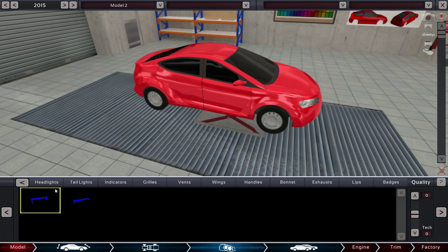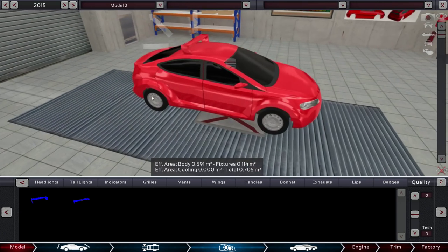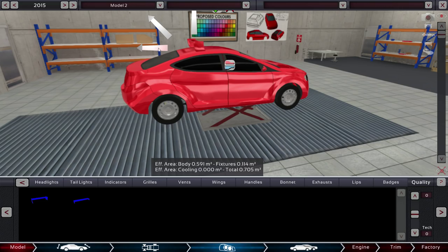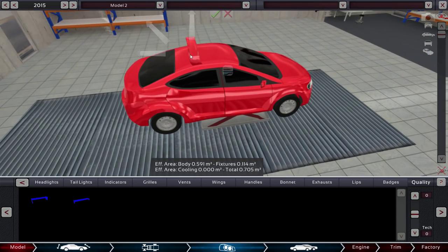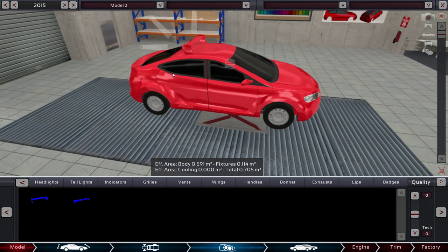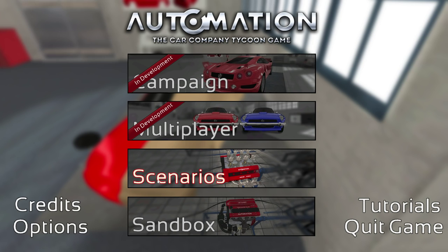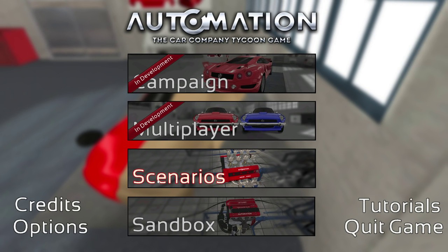Maybe we want one of these wings on the back here. Oh, is this wing going on the top of the car? That is just beautiful. I don't think anyone can argue that I am making just an absolute gorgeous kind of car. Let's back up and go into one of the scenarios instead, because it'll stop me from making something that is an absolute monstrosity.